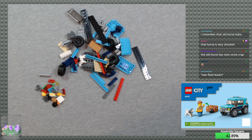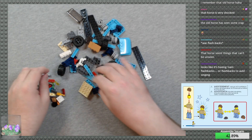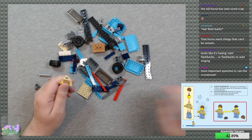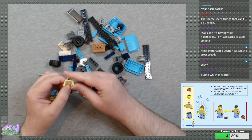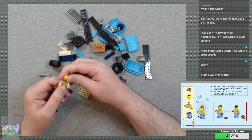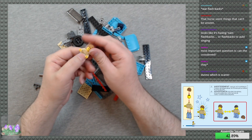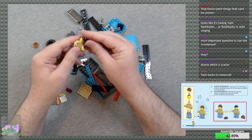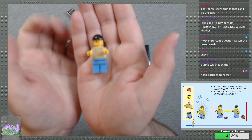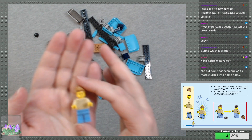All right, that horsey isn't being used yet. Let's switch over to the instructions and go ahead and put the minifig together. Where are his legs? There they are. The most important question is: can they crossbreed? It looks like it's having 'noms noms noms' flashbacks. Some people like my singing. It has some very spiky hair. We can put the riding hat on, which is the exact same piece as the hard hat from the other set, just black. And his spiky hair — he's got a sweater on, that's kind of neat. I like that pattern.